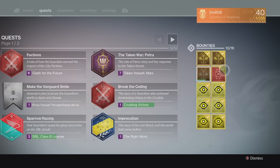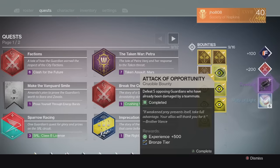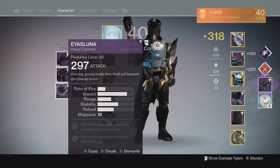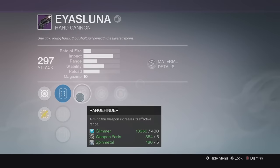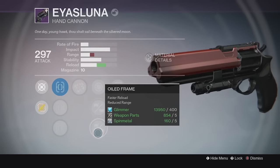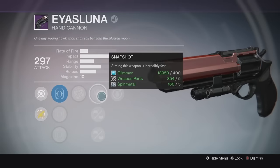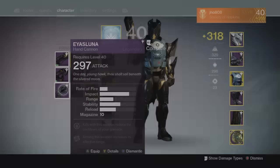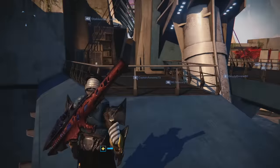Moving on to my next character, my Titan — we ended up getting another AS Luna Legendary Hand Cannon. Pretty lucky, I never got one before this week and ended up getting two. This one is a 297 with Rangefinder and Grenadier, and Brace Frame down the middle. Pretty solid rolls, so I'll pick the better of the two, level that one up, and try it out.